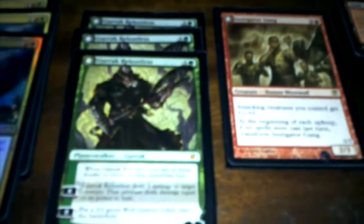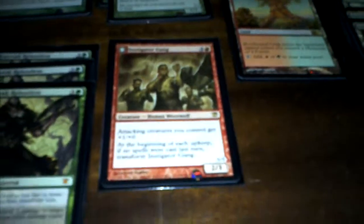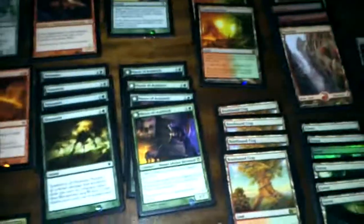Garruk can act as a tutor and actually fetch your Instigator Gang, but most often by that point you don't need the Instigator Gang — you need something else and want to draw a different card. Still, you can use Garruk's tutor ability. The land base is four Rootbound Crags, four Copperline Gorges, six Mountains, six Forests, and three of the other lands. I've brought the total land count down to 23 — I decided 24 was too many.